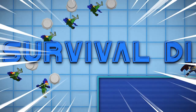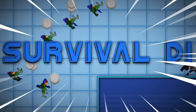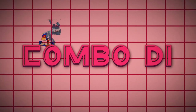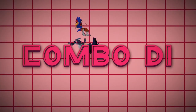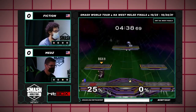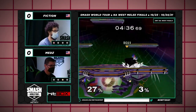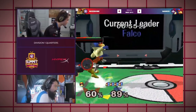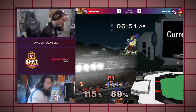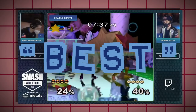This is survival DI — DI'ing towards the stage to survive a fatal hit. The general rule of thumb is to DI away at low percent and towards a platform if you can. There's a better chance to escape, but don't be predictable about it, because the best option may not always be the best option.